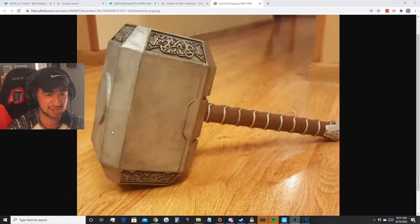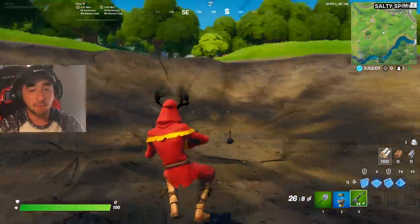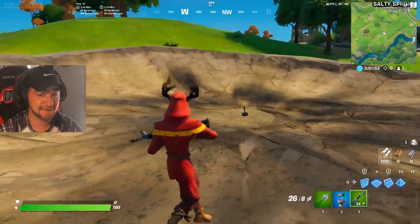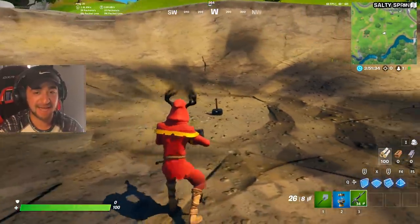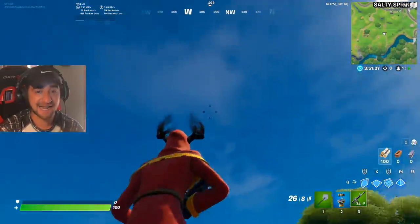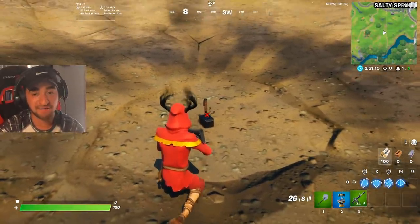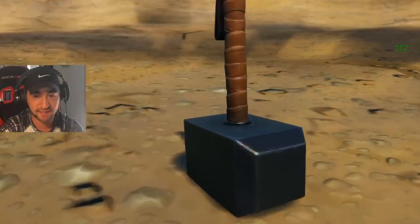If you look up a Google image of Thor's hammer, you can clearly see that at the bottom of the hammer there is the same exact round circle. Let me explain why this is important and why it's not just a texture. Inside the game itself you can't see this circle. Fun fact: Kevin the Cube first spawned exactly two years ago today, and now two years later we have Thor's hammer. If this was just a prop with nothing to happen, they would not have added the circle at the bottom — which means there is going to be a live event where Thor picks up the hammer, and we'll see the entirety of it including the bottom circle.